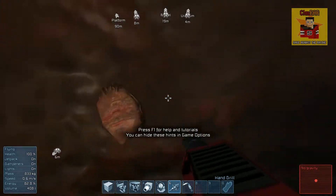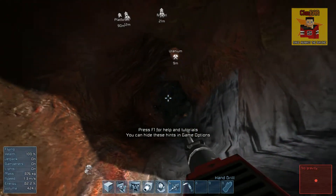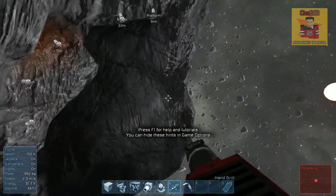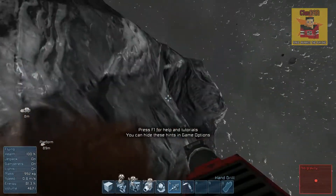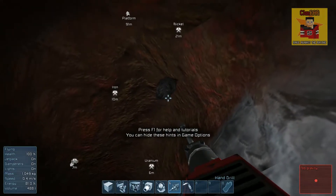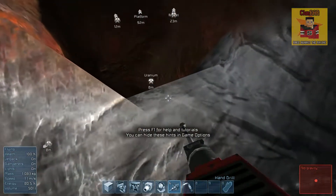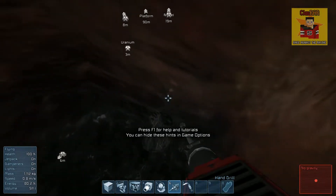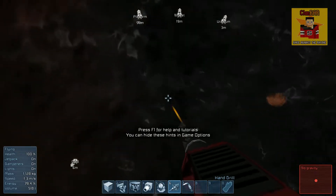The uranium ore is that really dark rock — it might be hard to see when you're mining, but it looks very black. Uranium is basically weightless in the game, which means you can carry literally a ton of uranium and it will barely weigh anything in your inventory.